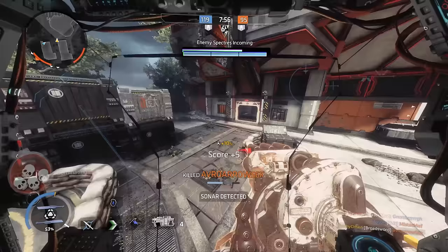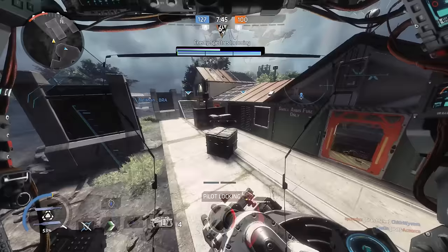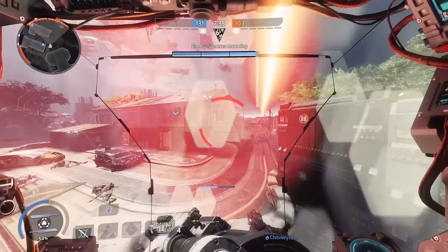A lot of the time you're going to just end up hacking everything in your path up, which is fine — just remember that your teammates need to build their titans too. Versus pilots, shotgun and melee are your best friends. Arc wave is something I barely use unless there's pilots in a hallway or a cave and I just feel like taking a stab at getting a hit off on them.